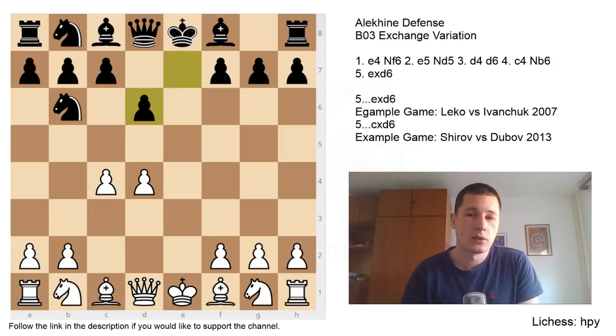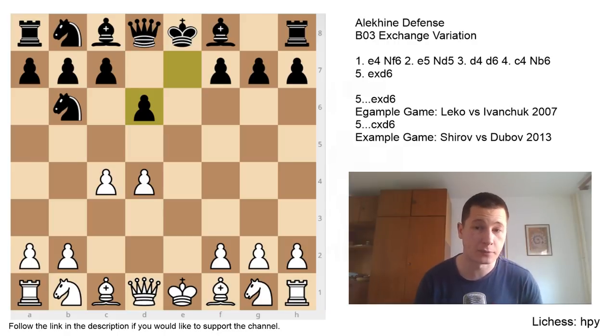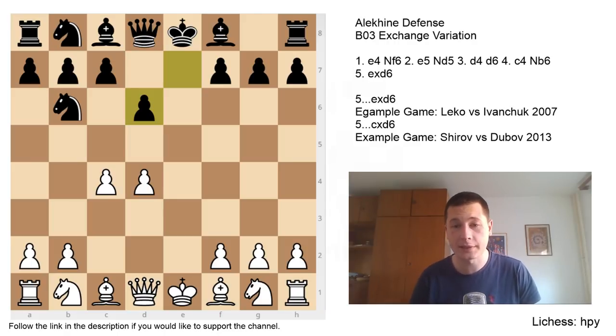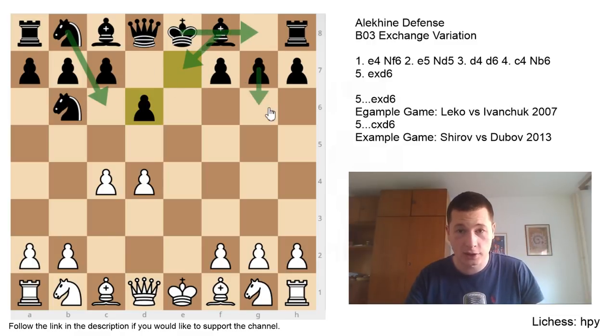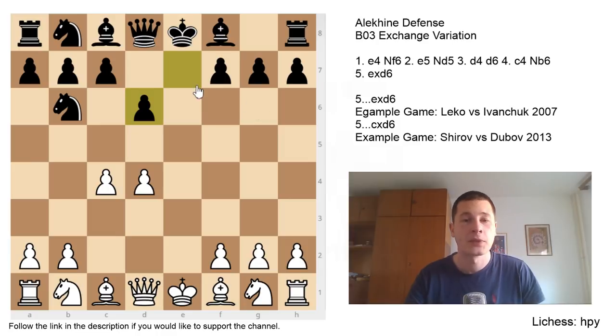After exd6, white has one optimal option. The best move by far is Nc3, though there are other sidelines. Let me briefly talk about the setup you want to achieve. White has more space in the center, central control, and better squares for pieces to maneuver. Black is going to play Nc6, Be7, castles, or possibly Nc6, g6, Be7, castles. The best setup for black is Nc6, Be7, castles, Bf6, putting pressure on the long diagonal.